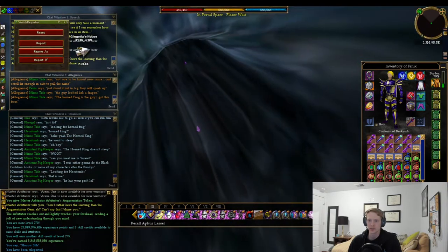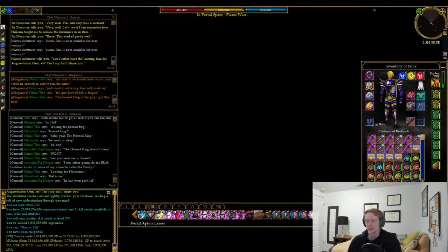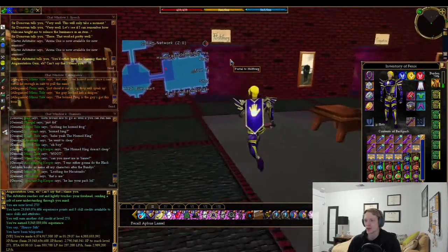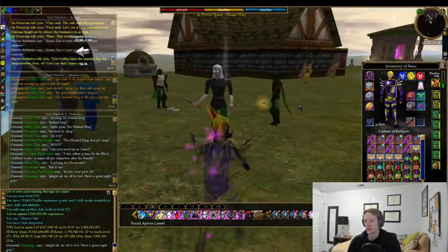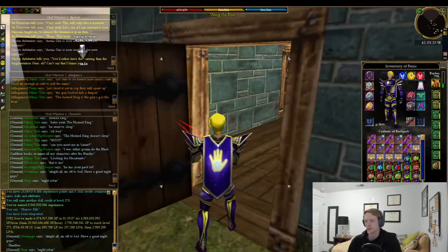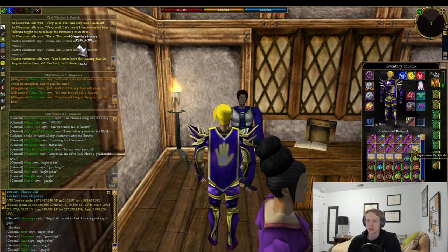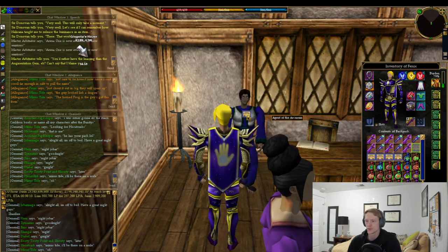Let's report our XP and see where we're at — 6.5 billion XP per hour. Now we just have to go to any agent of the Arcanum. I don't think I ever got a character to level 275 before — I'm pretty excited about this. I'm going to go to Holtberg. You can go to any agent of the Arcanum, but Holtberg is my stomping grounds from back in the day, so it feels appropriate. Basically, I purchased these experience tickets or certificates from stipends. If you go to Arwick, every week you get a stipend, and you can turn in two stipends for an experience certificate, which grants you a full level if you bring it to an agent of the Arcanum.